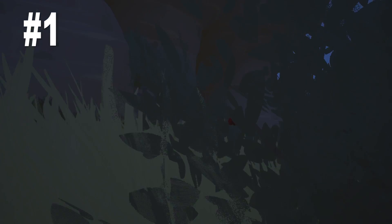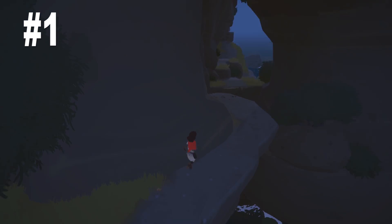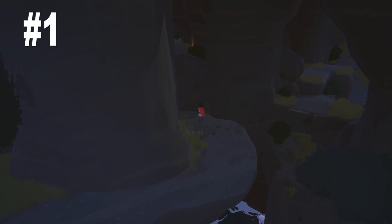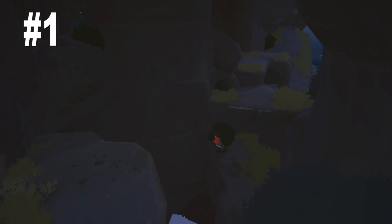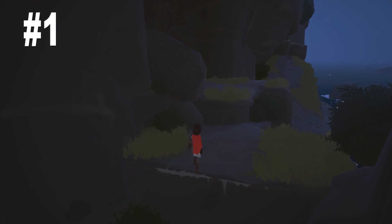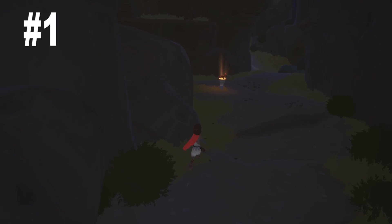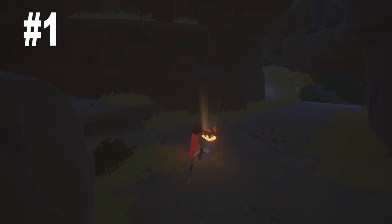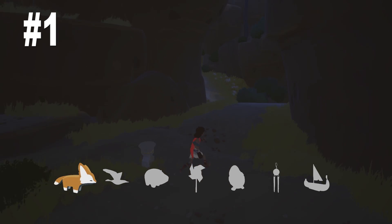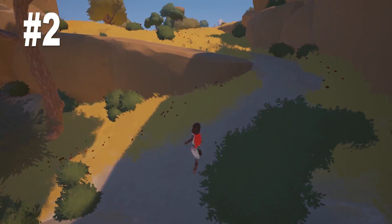We're gonna run down here — don't run off the cliff like I did. The kid had some momentum behind him and couldn't stop. We're gonna go get toys because I'm a kid and if there's a toy around I'm gonna find it. Let's go find the first toy, which I believe is a fox — adorable little fox. Look at this, it's all coming together.